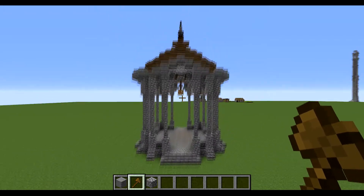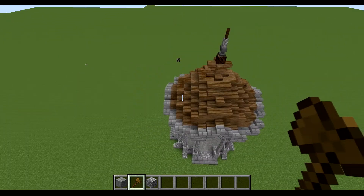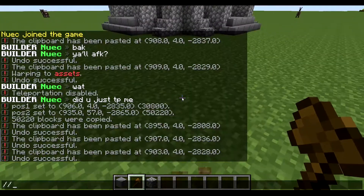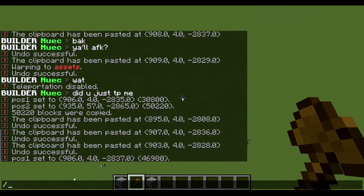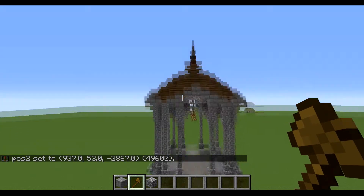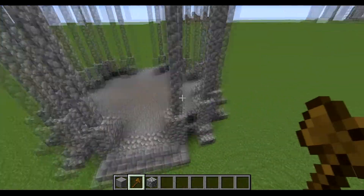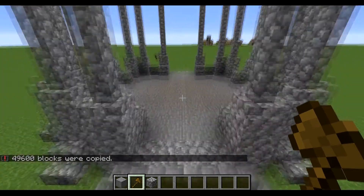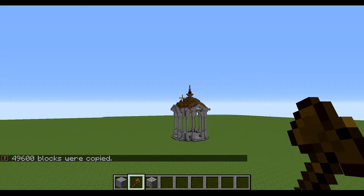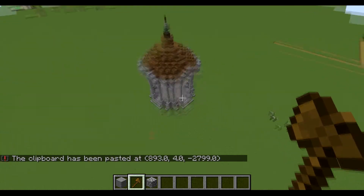For the next two commands, it's going to require one command I haven't acknowledged yet but is extremely important, and that is the //copy and //paste command. To use it, you just find your two positions. It's exactly what it sounds like — you copy a build, you paste it, and you've got more copies of that build. I've got the entire region with the two positions. You want to copy it from where you want to paste it next, so I'm going to do //copy and then paste it over here. When I paste it, it's going to be exactly the copy of that same position where I copied it from — //paste, and you got another copy of the gazebo right there.